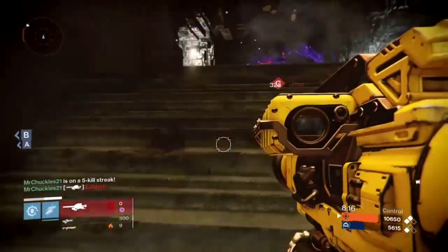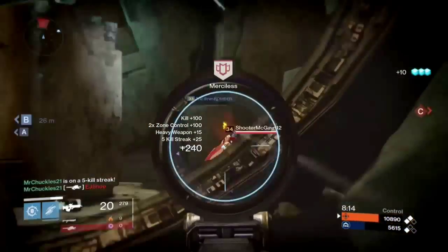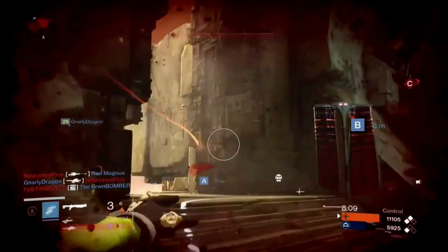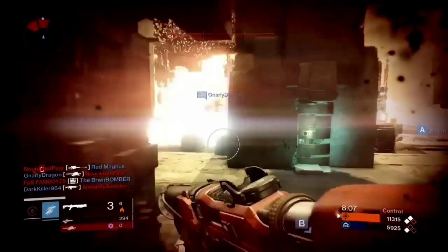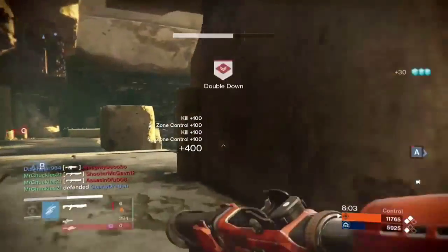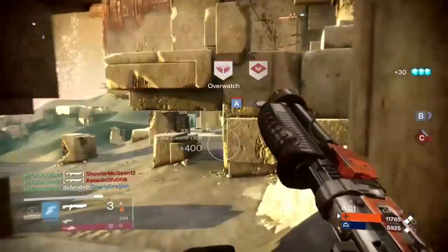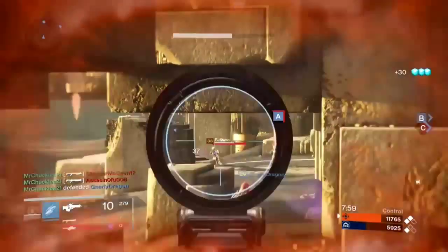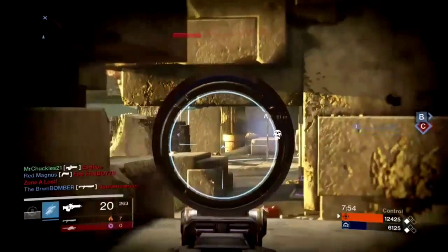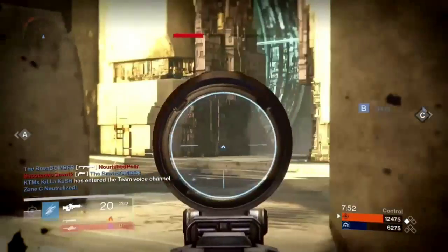Even if I have heavy ammo, right here I shoot this guy and I back off. Why? Because I have no need to go to C right now — zero need whatsoever. I have A and I have B. If I push, there's a good chance I'm giving up my power position. Once you have both objectives, or once your team has the objectives you want, you need to defend them. Get your weapons ready, set up, and just defend. Do not push, no matter what type of weapon you're using.